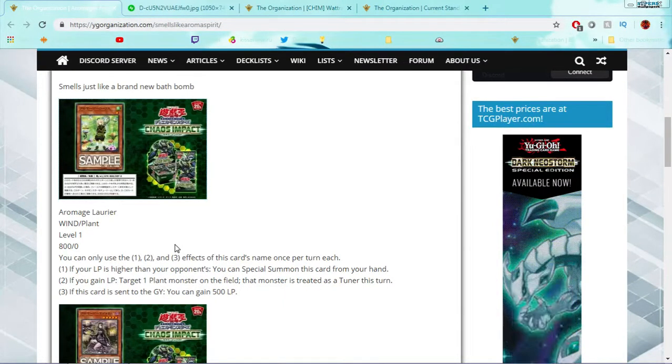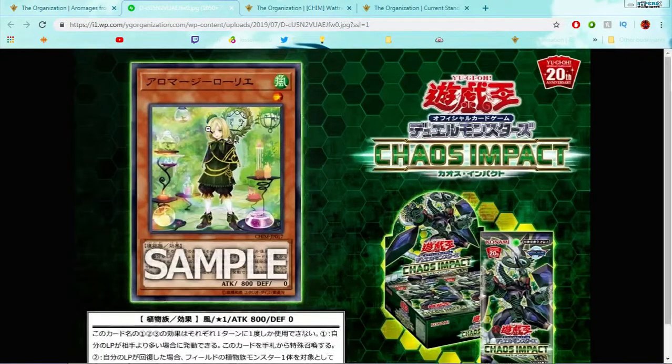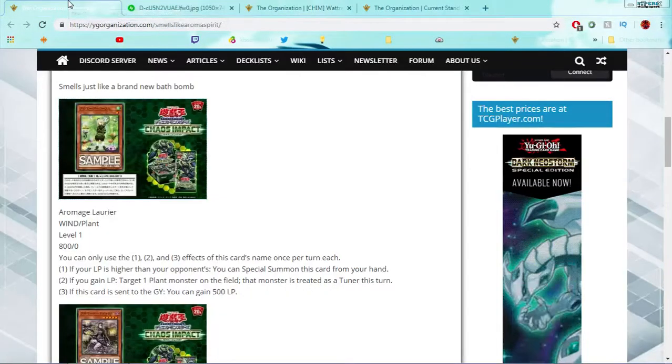Finally, the third effect: if this card is sent to the graveyard, you can gain 500 life points. Really, really nice overall. He's just good — free special summon, makes stuff a tuner, and then gains life points. That's pretty good all around. I don't know how many you'd probably play in Arrow Mages right now, especially since the deck was already kind of tight on space.